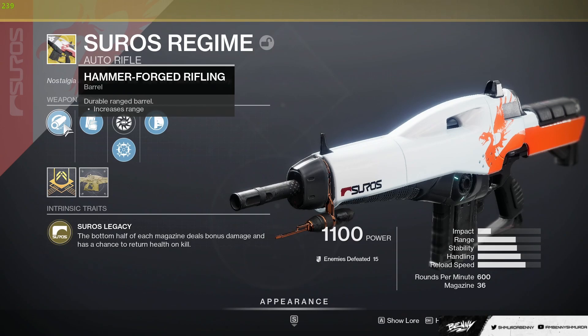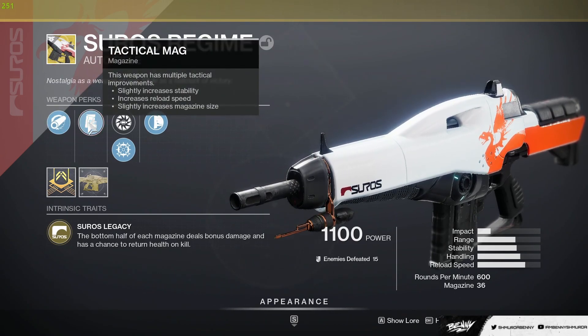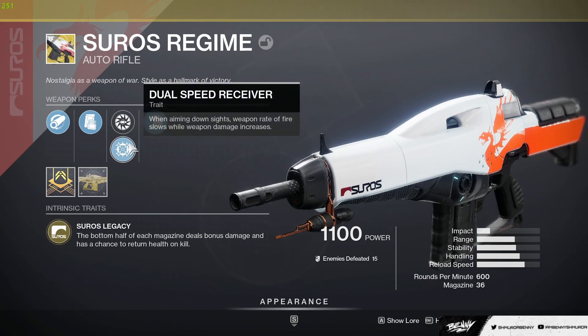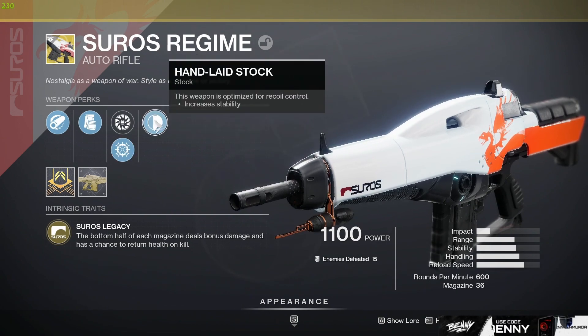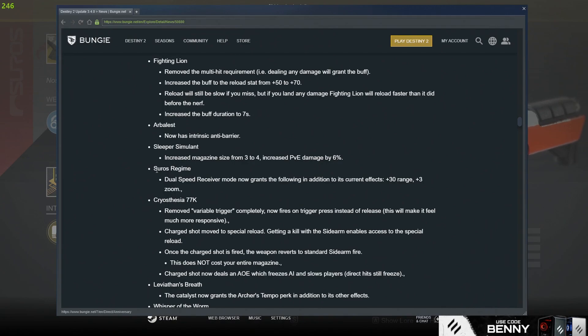So it has Hammerforged Rifling, increasing the range, Tactical Mag for stability, reload speed, and mag size, which is really nice. And then it has either Spinning Up — holding down the trigger increases rate of fire — or Dual Speed Receiver. When aiming down sights, weapon rate of fire slows while weapon damage increases. It also has Hand-Laid Stock. We're going to be running Dual Speed Receiver because that is the thing that actually recently got buffed in the TWAB.